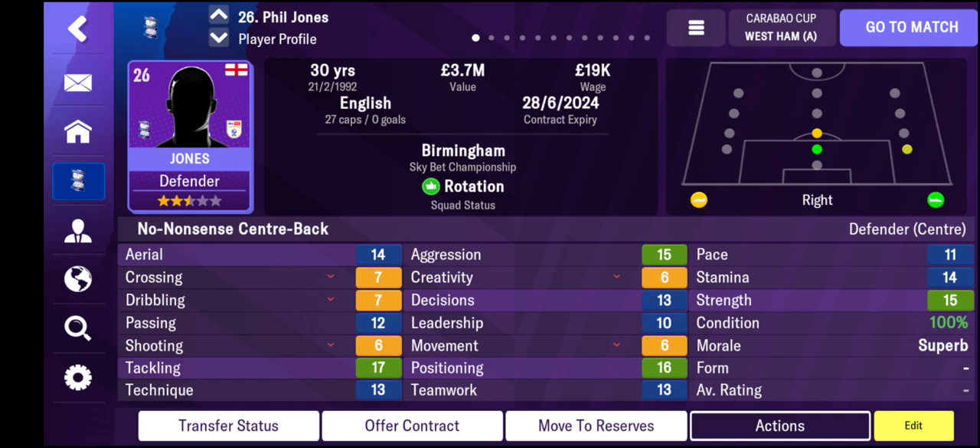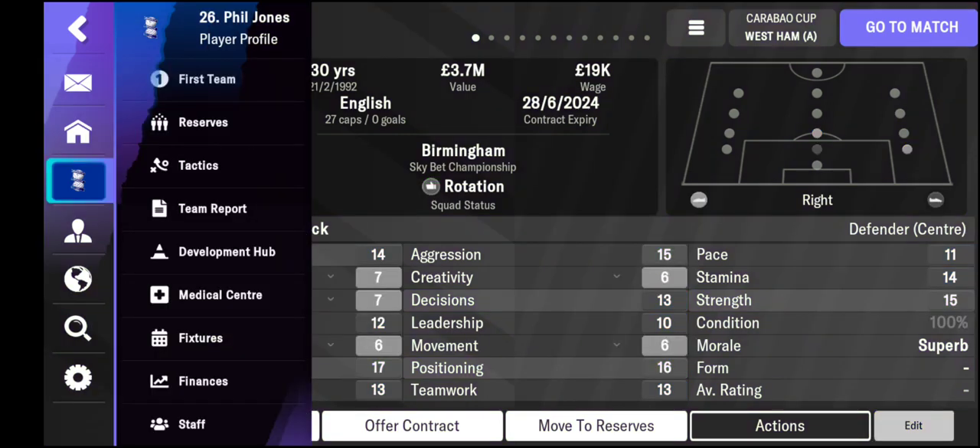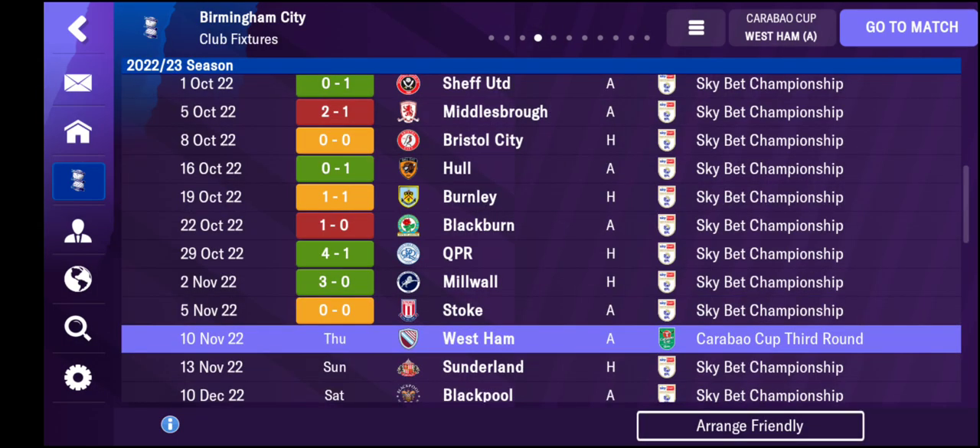Let's have a look at the results since you were last here with us. We drew 1-1 with Burnley, lost 1-0 away to Blackburn, beat QPR 4-1 at home, had a 3-0 win over Motherwell, and our last game before this Carabao Cup tie with West Ham was a 0-0 draw - a little bit disappointing, but one of those games where both teams fizzled out their chances.